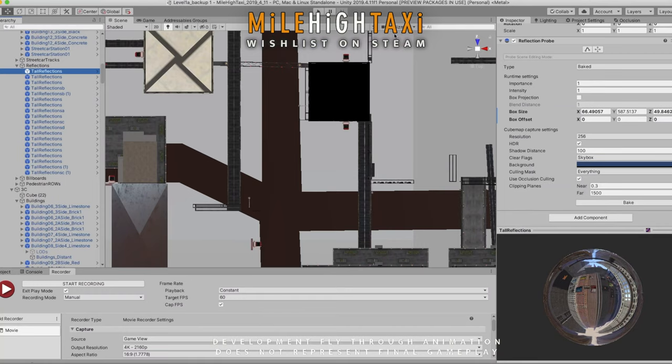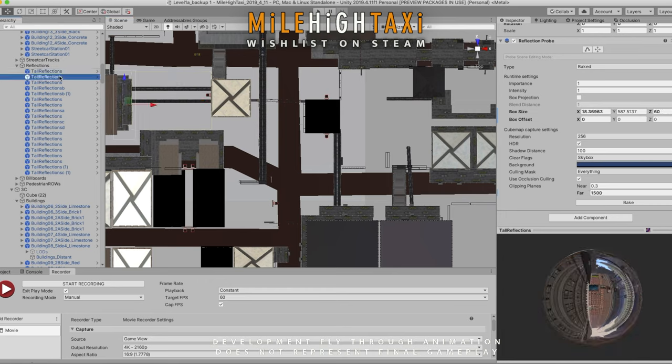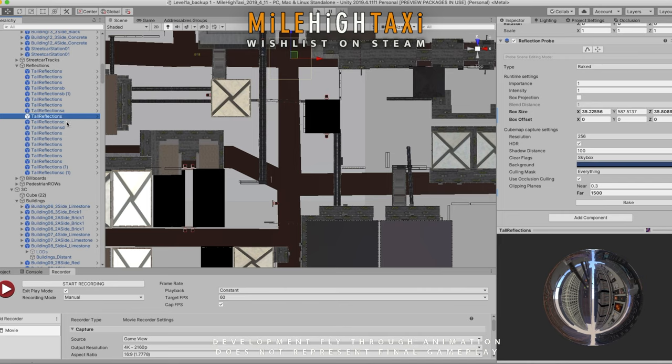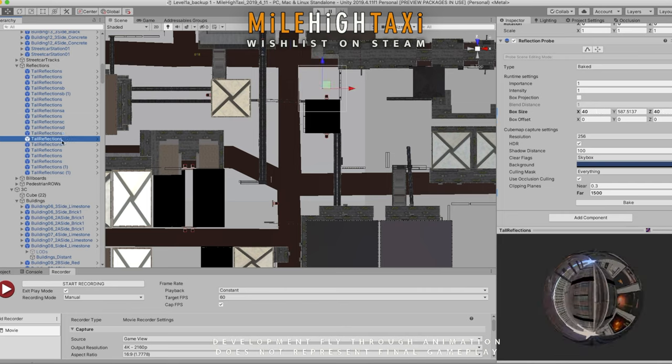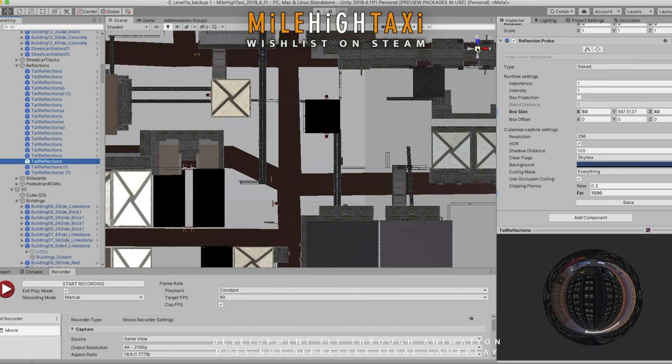And lastly for today's update, I significantly reduced the number of reflection probes in the Unity editor. In fact, I now have only about one third of what I previously had, without any noticeable impact to gameplay at all. It's going to save me about 150MB of memory, and there's less resources for the game to keep track of. Every little bit helps.